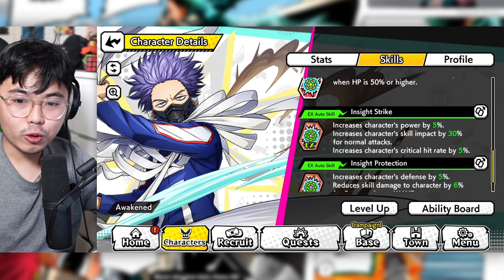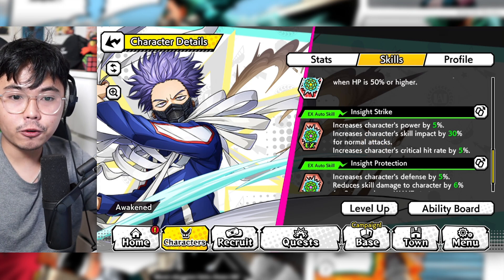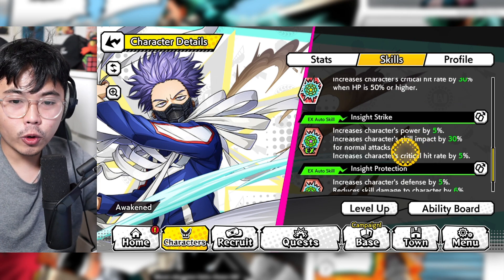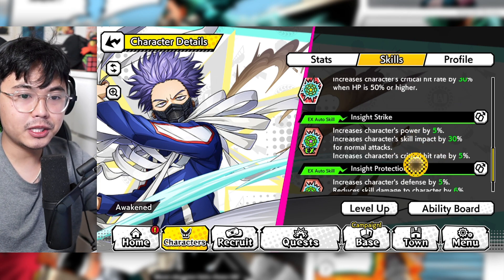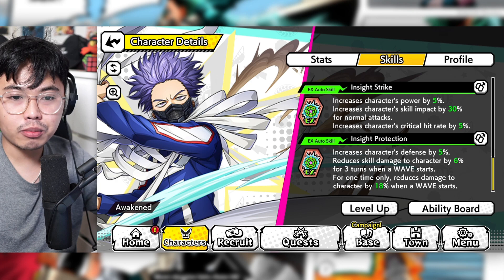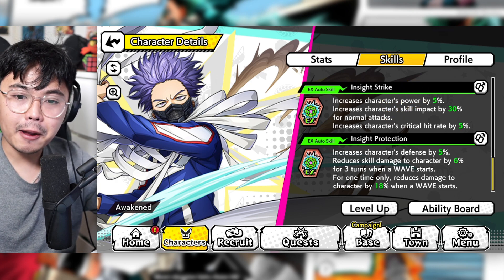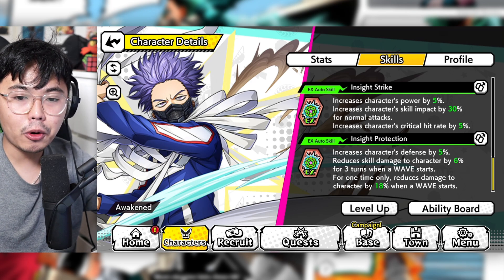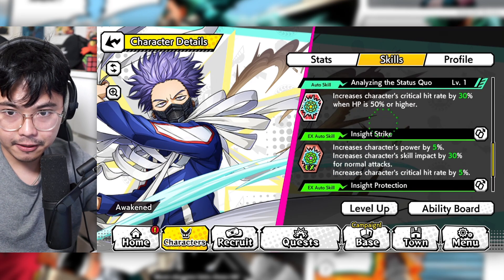The EX skill increases character's crit rate by 5%, skill impact by 30% for normal attacks, and crit power by 5%. Obviously you want more crit rate damage for his EX skills, but that was my first roll. For his protection: defense by 5%, skill damage reduced by 6% for 3 turns, and one time only reduced damage by 18%.